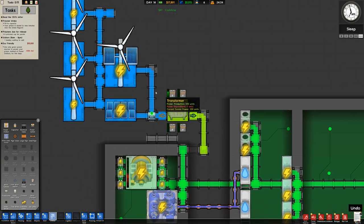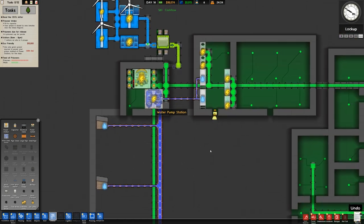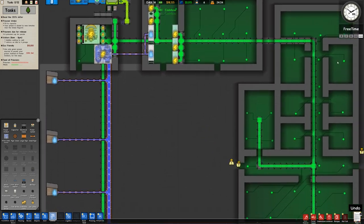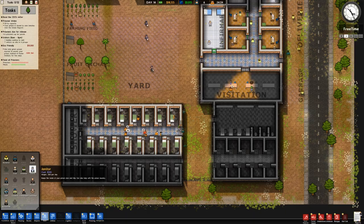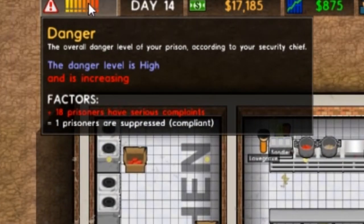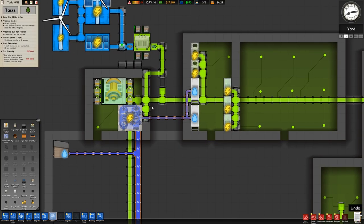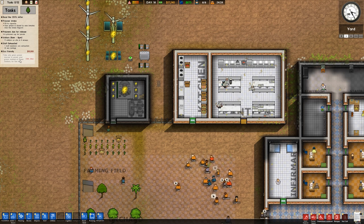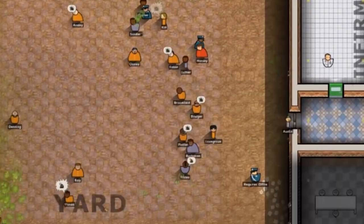We've got one more task: the general quality of our cells needs to be improved. I could hire a few more janitors. Danger — 18 prisoners have serious complaints. Yeah, we're going to have a riot. But we just got a bunch of money. We're producing quite a bit of power. At some point we could probably connect this and get off of the power station and even sell our excess power. We'll connect to the main grid and disconnect from the power station — eco-friendly indeed, baby!